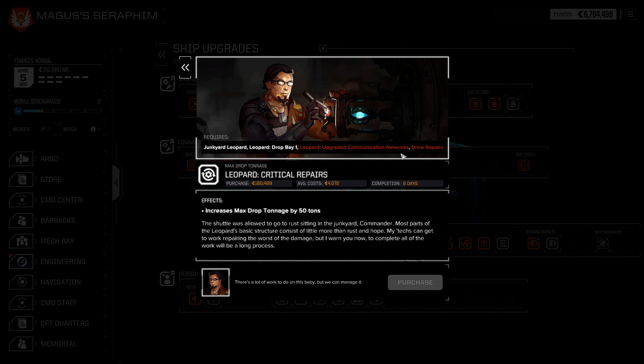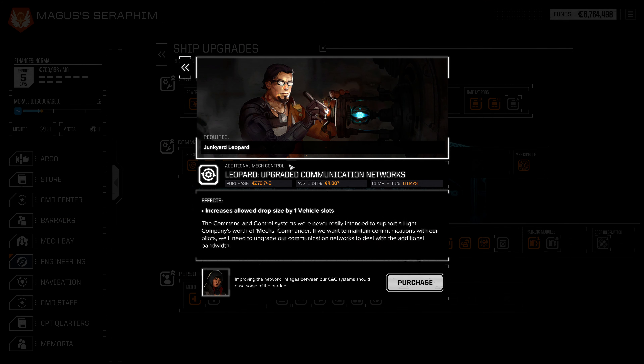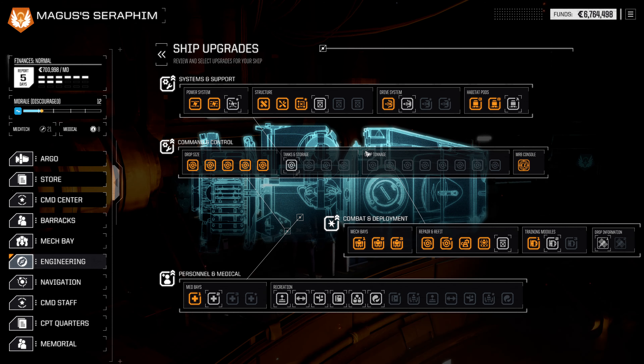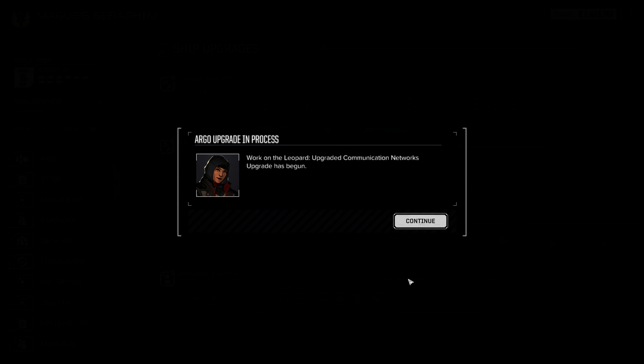We need the upgraded communication networks and drive repairs for that. This is upgraded communication networks — it gives us another vehicle slot. That would take six days. The drive repairs would take ten days, so 15 total days for that, and then an additional six days for getting the max drop tonnage up. We've got some prerequisites to do here, so let's grab this one first.